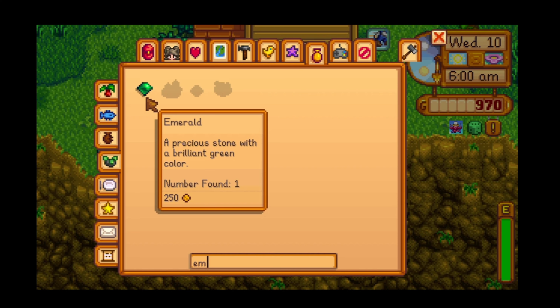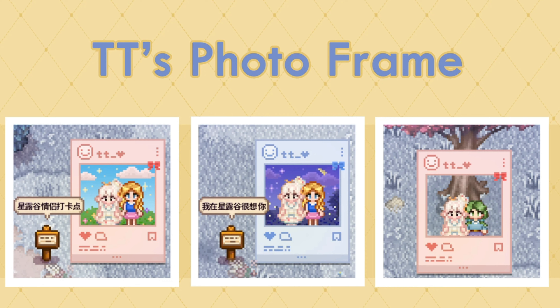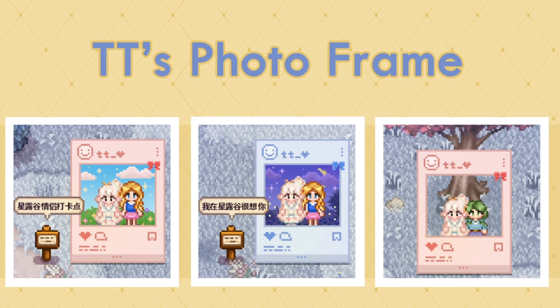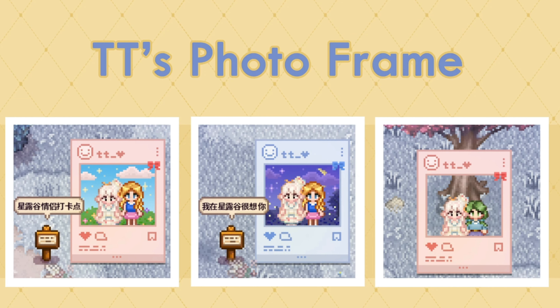This one is called TD's Photo Frame. I don't play multiplayer personally, but if I did I would adore this mod. It's super cute — it's like a little photo frame you put in your game and it gives you this little social media type thing. You can take pictures with your friends, or even just pop it down and take pictures with your villagers. They also give you a backdrop you can pull back, or you can just use your own world background.